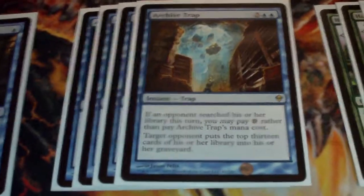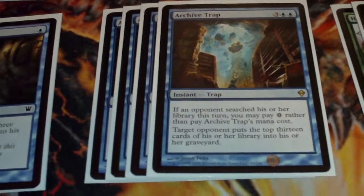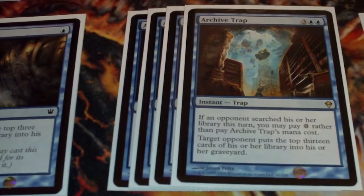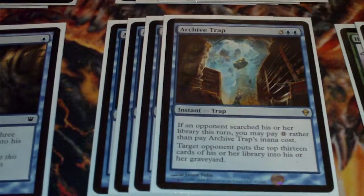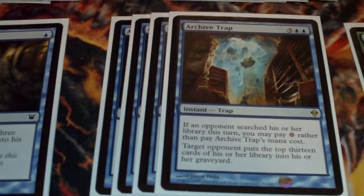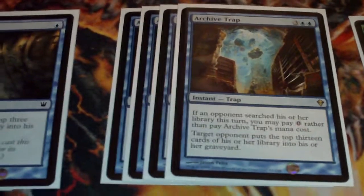And of course, Archive Trap. Last night I actually had three Archive Traps in my hand. The person I was playing against was running a Knight of the Reliquary deck, and he was constantly searching for lands. I basically dropped them one after the other, so he ended up milling 39 cards — which was cool.